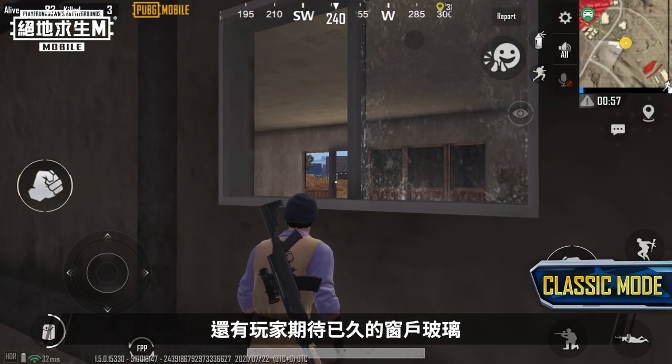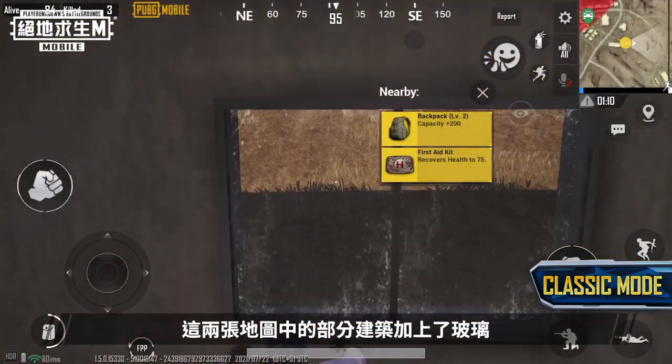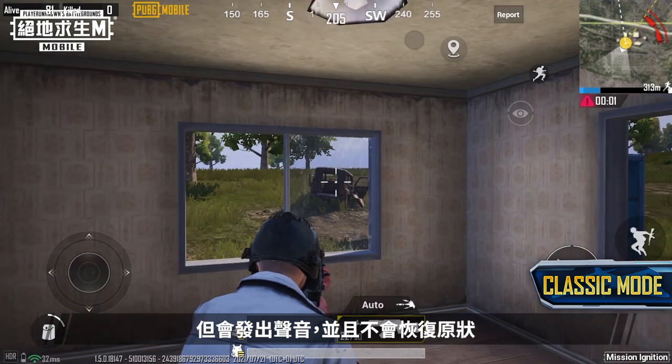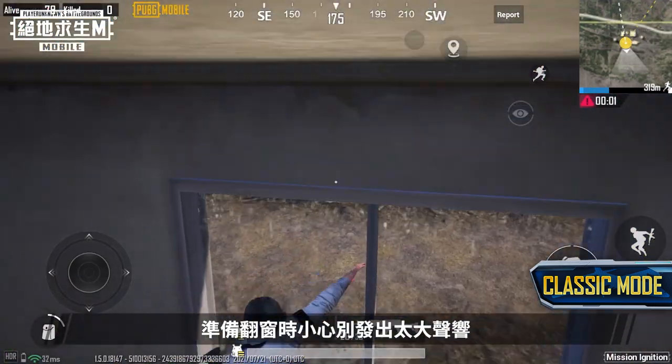Glass windows have been added to Erangel and Miramar in this update. In these two maps, glass windows have been added to some buildings, which can be smashed using melee weapons, shot with firearms, or simply jumped through. However, glass is noisy and does not respawn — be mindful of making a racket when jumping through a window.